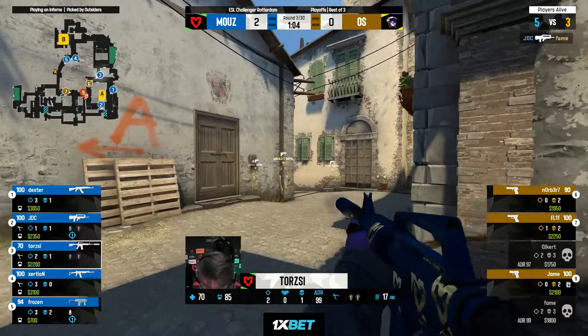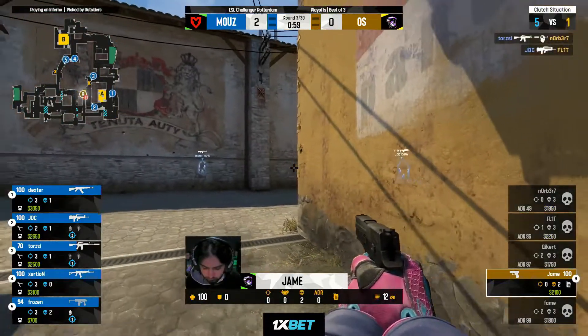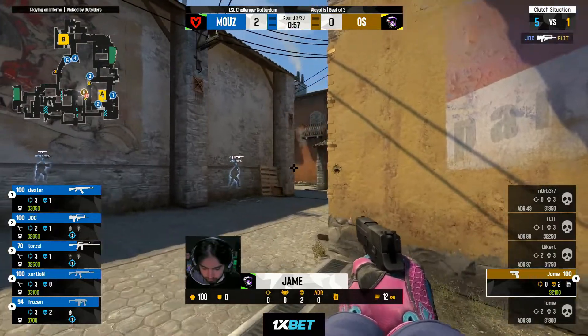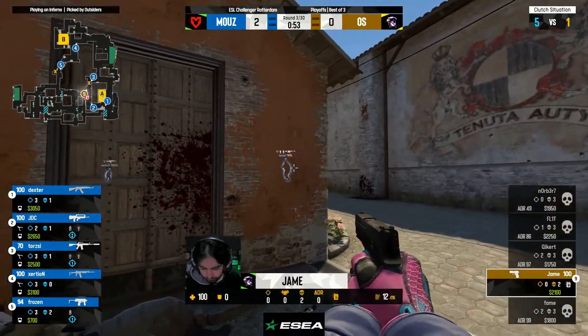That's the first kill going the way of JDC. Torchy looking to get one of his own on the other side — all too easy against the pistols, it's a bit of a farm-up for the Mouse youngsters. So they're all youngsters, aren't they, except for daddy Dexter.